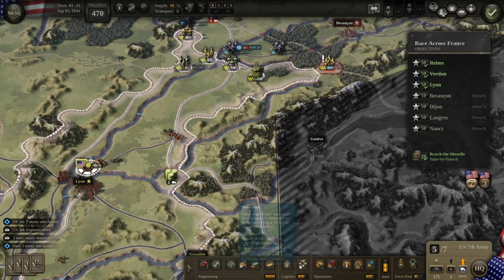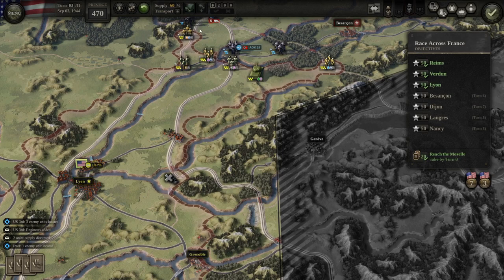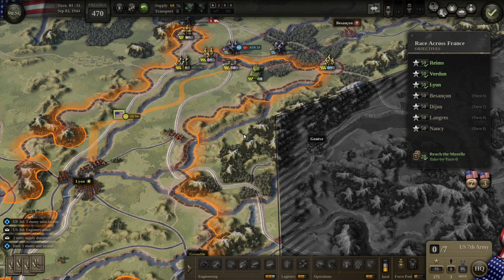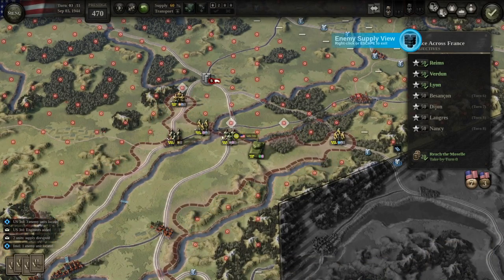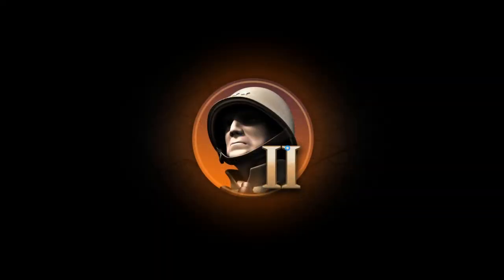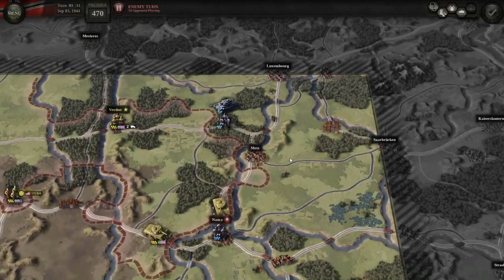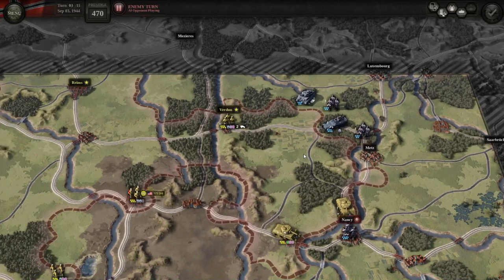You can see on the Dijon supply that it is actually out of supply, and you can see that they're both completely out of supply — that's really important. It's still turn three, so on turn six the unit in Besancon will have all steps suppressed, which is really good for us. Now I can see all the reinforcements coming in.